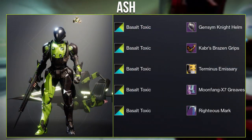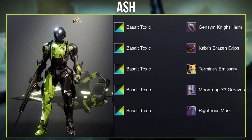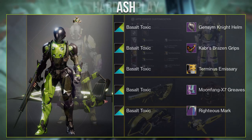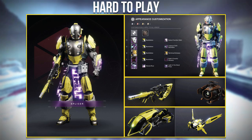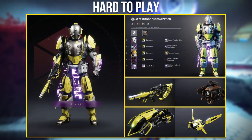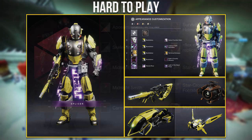Next is a set from Ash using the new exotic ornament Terminus Emissary. They call this the Neon Rider, hence the lime green look with a bright glow on the Ghost Shell and Sparrow. There was also another set using this ornament from Hard to Play, who went with a more robot-like design. I particularly like how the Karros function helm blends with the chest plate, and the other pieces also blend very well. Really good job, Hard to Play.